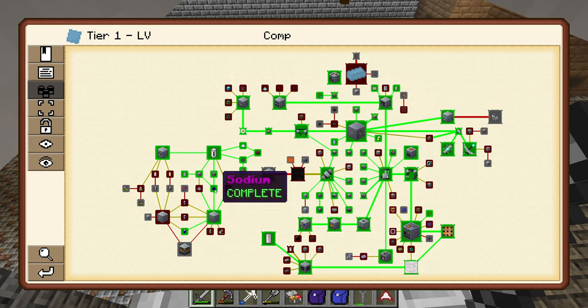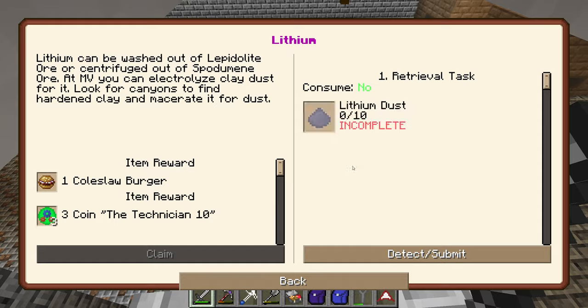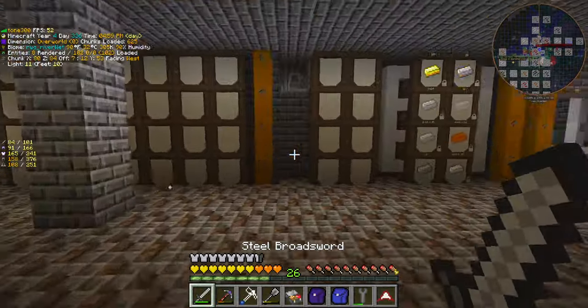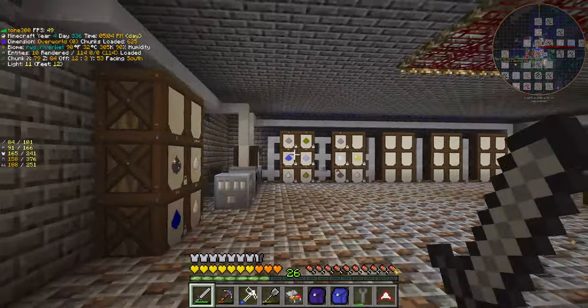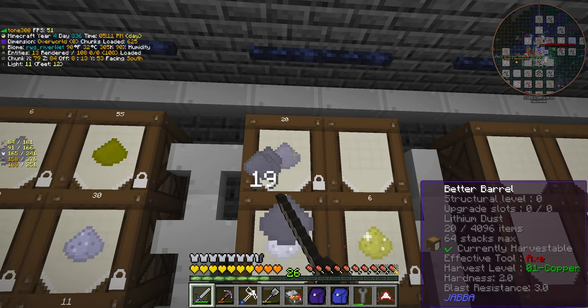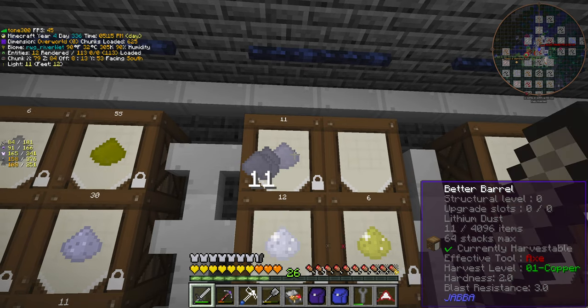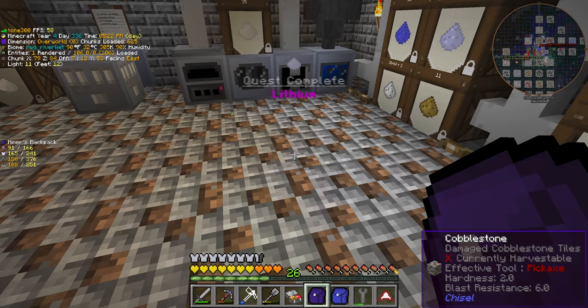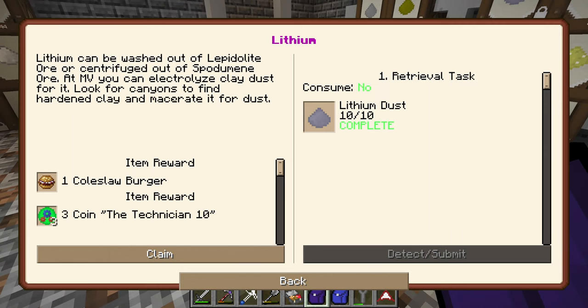So we did the sodium quest. I've gone on and made a lot more sodium. For the lithium one, we were waiting on 10 lithium dust, which is a byproduct of something going through the centrifuge or being washed. We now have our lithium dust — 21 of them — so let's take out the 10 we need and complete the quest. Lithium can be washed out of lepidolite, which is what I did. I can also centrifuge it out of spodumene.